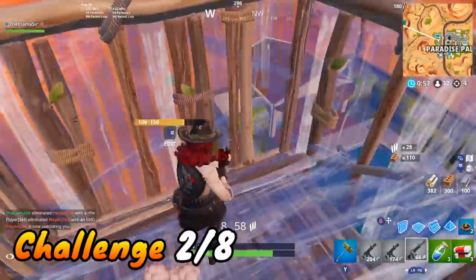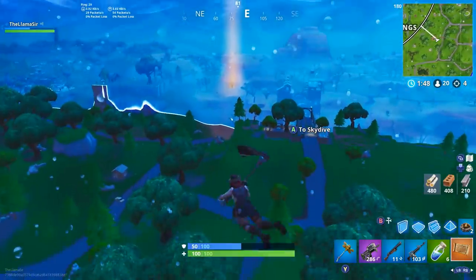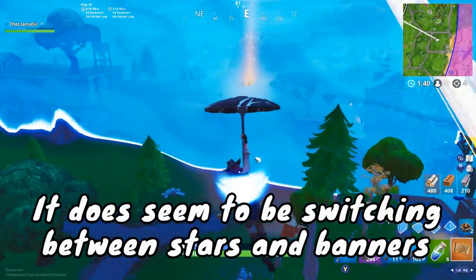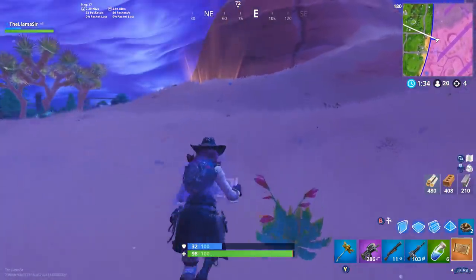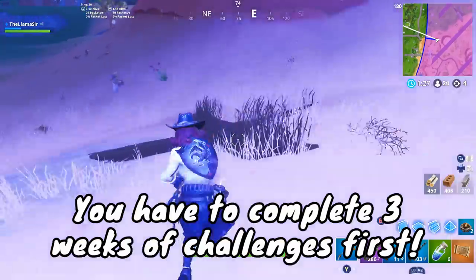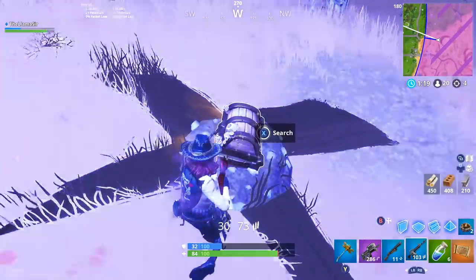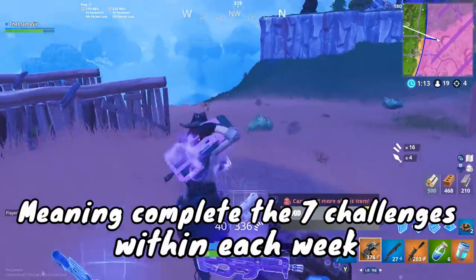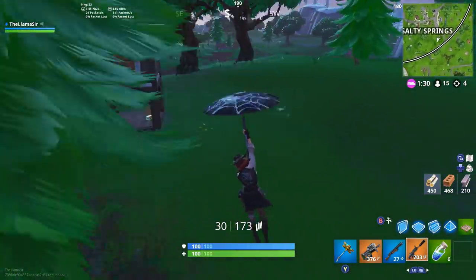Moving on to one of the tougher challenges — the secret loading screen star for this week. Last week it was a banner, the week before it was a star, so it alternates: star, then banner. Next week will likely be a banner. This week it's a star, which I believe gets you a free tier. You do have to complete three weeks of challenges for this specific star to show up — pretty sure it doesn't matter which weeks. If you're watching recently after Week 3 challenges drop, just complete the three weeks available to you, and you'll have this challenge unlocked.